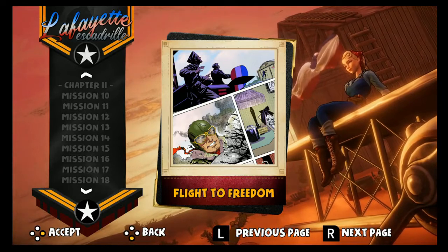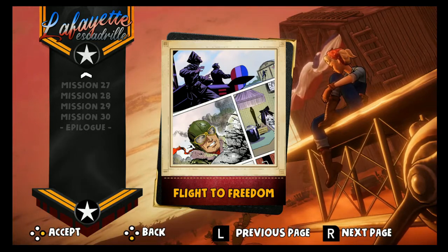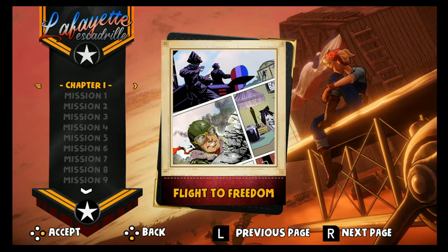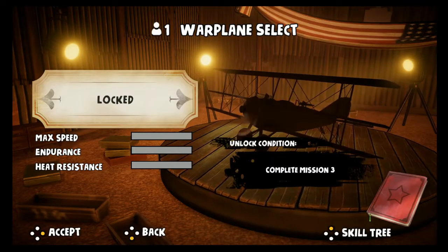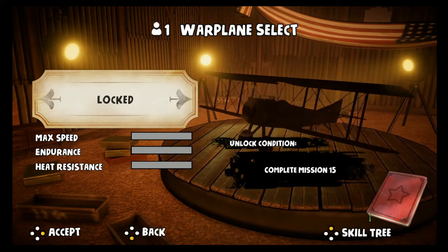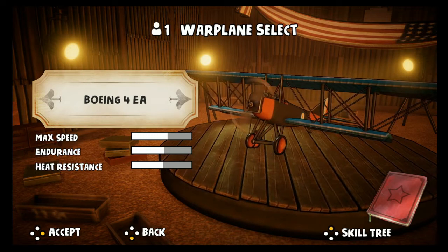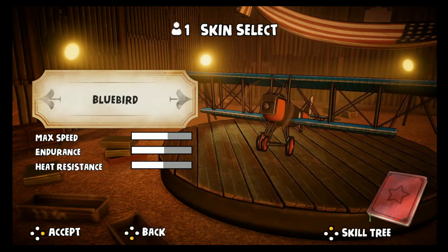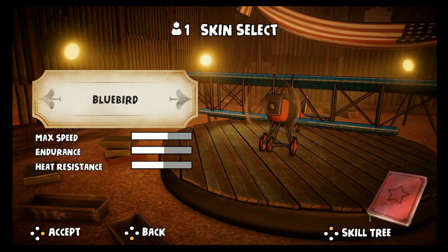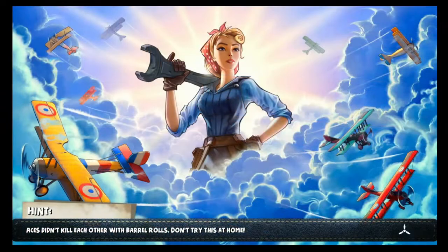Alright, now we can really jump to the story. Chapter one — it looks like there are 30 missions with an epilogue. There are a number of planes to select eventually, but going for the EA to start. Alright, Bluebird, let's go.